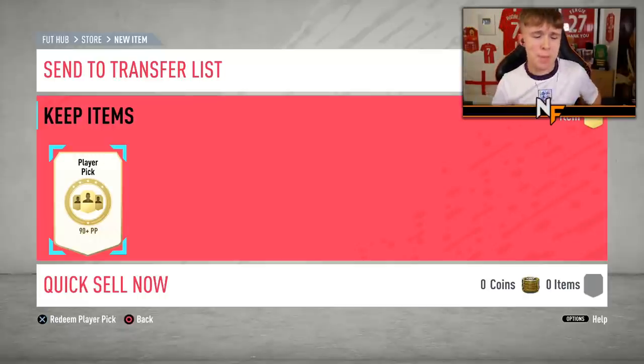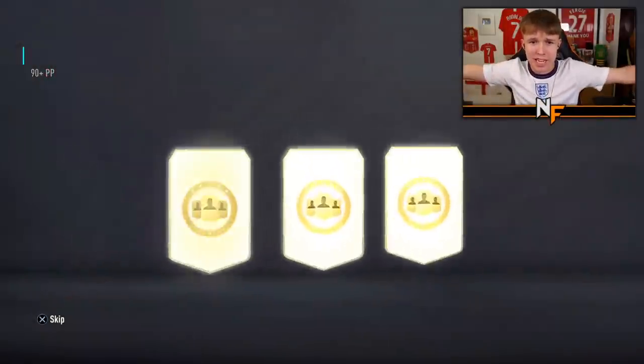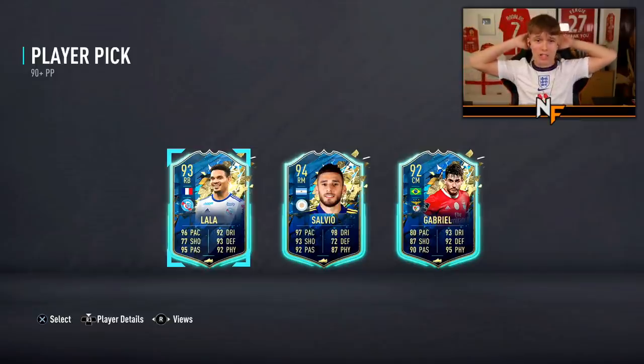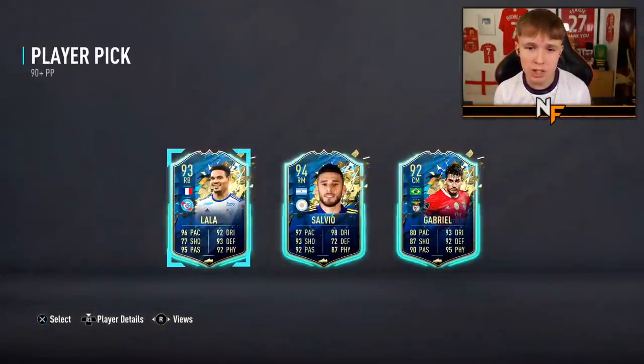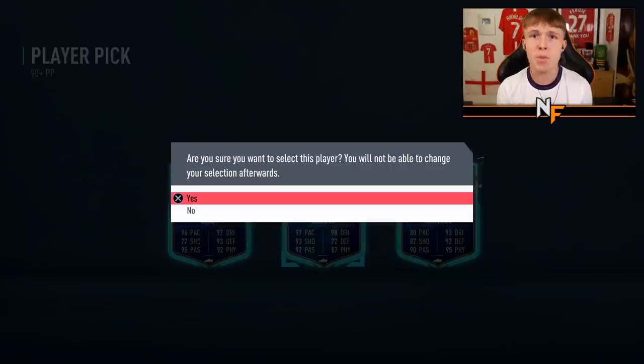Here we go, my very first player pick - 90-plus player pick repeatable SBC. Realistically I should be taking Salvio here because he's the highest rated, but Lala isn't a bad card either. I don't think I'll use Lala, so I'll probably take Salvio and re-rinse him back into the SBC and do some more on my account.